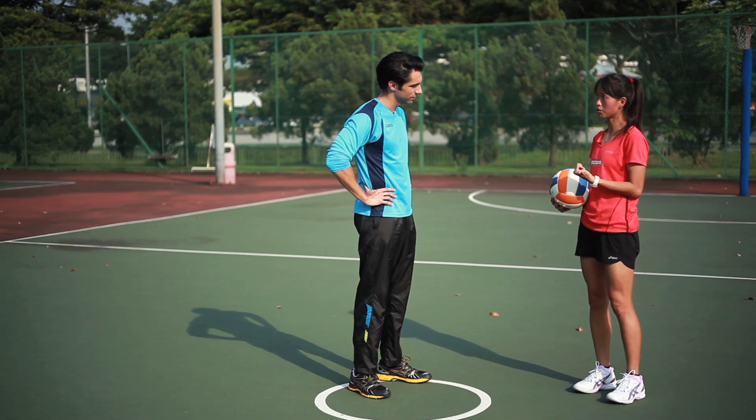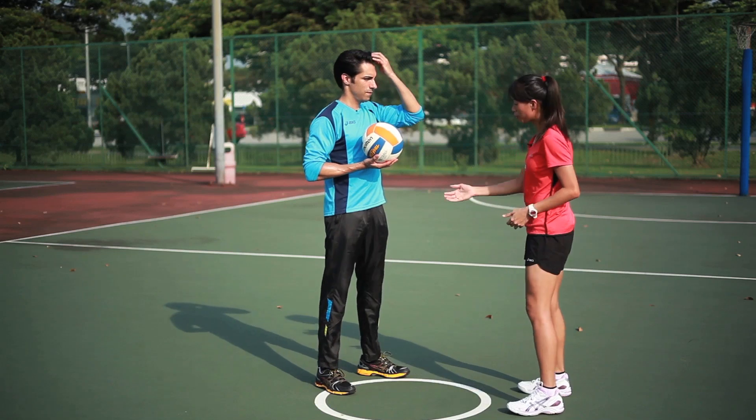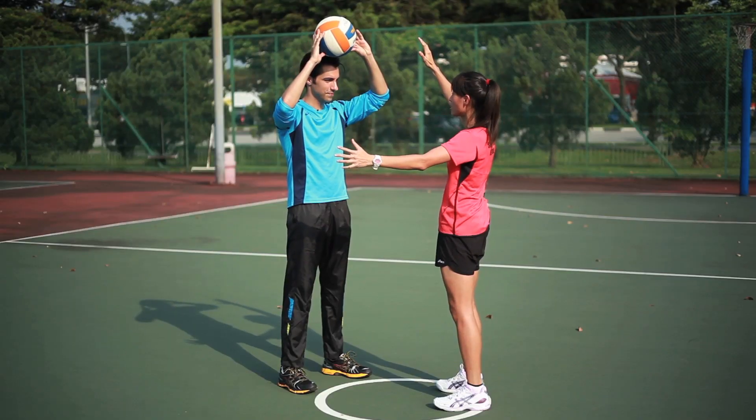The third rule will be the obstruction rule and the fourth rule will be the contact rule. Once you have the ball, the opposition must be three feet away from you, which is actually the diameter of the centre circle. Now if I take one step in and I'm actually less than three feet, it's considered obstruction.